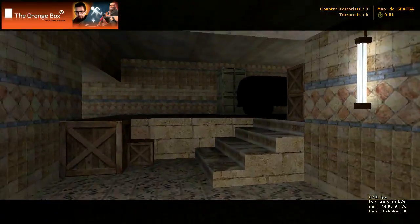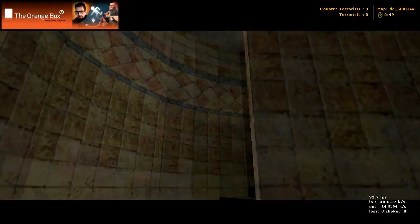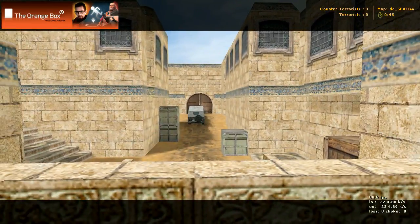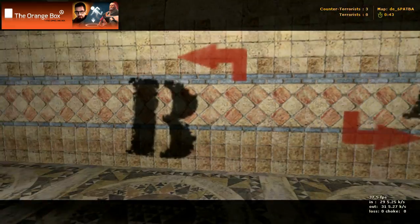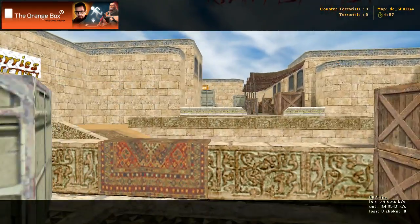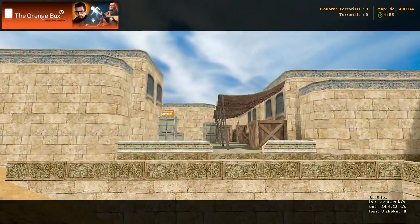Now to get up there, you come through and up these stairs, and here's your A and B right there. And B — if you keep coming straight through there, there's bombsite B right over there.